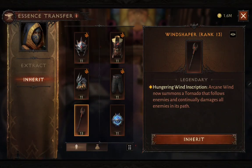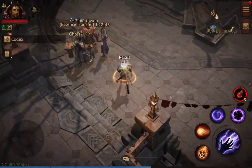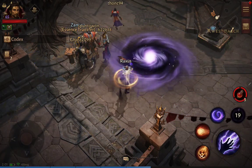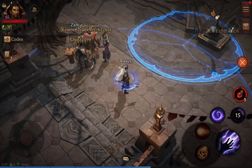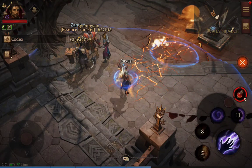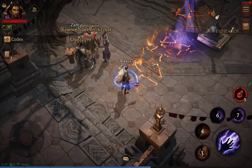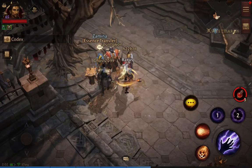I'm returning to the original Wind Shaper because this is my farming set. With my farming set I use the black hole to grab all the monsters, then fire off meteor, then scorch, then finish with arcane wind.